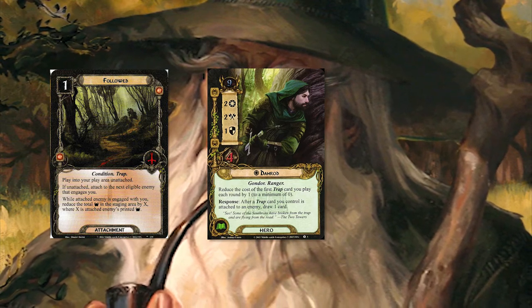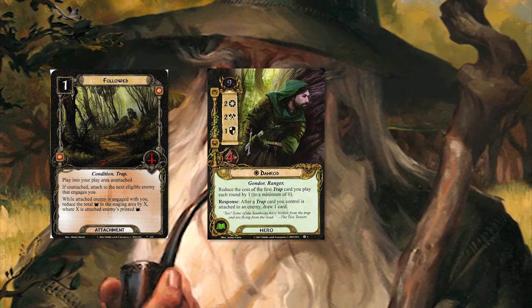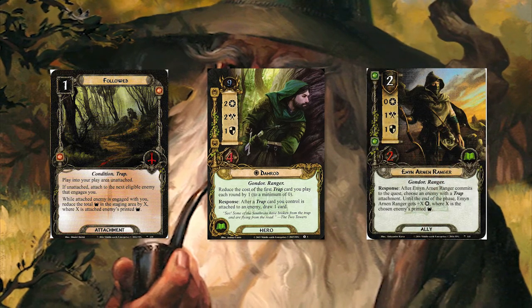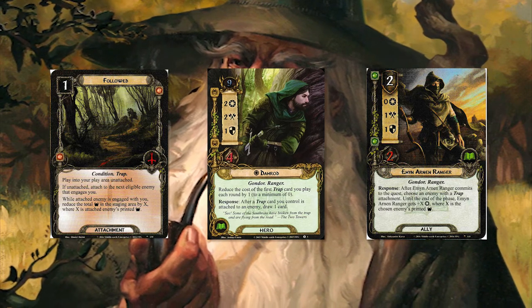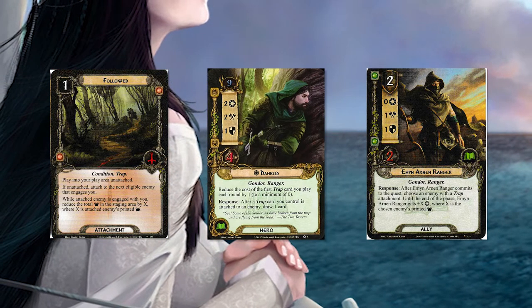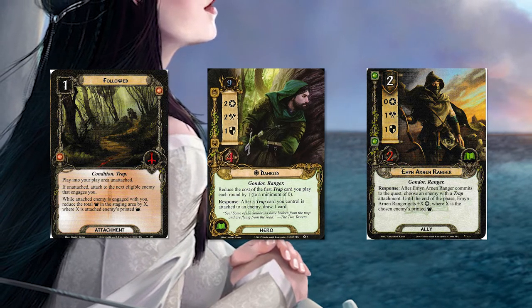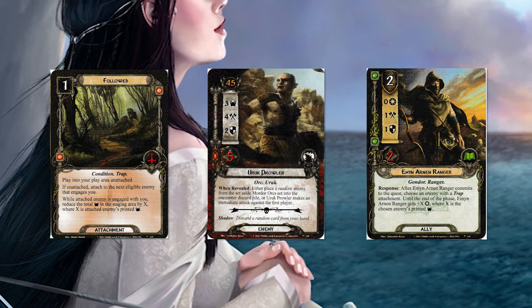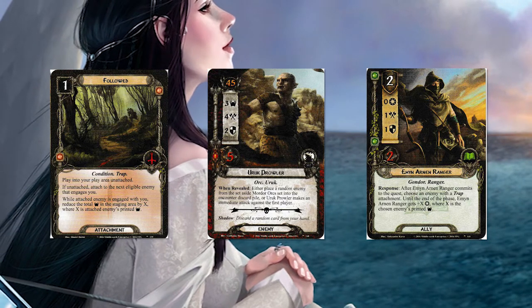What makes this card really good in the Borders of Bree is the second card from Crossing of Poros: the Meneldor Ranger. His stats are not that great — zero willpower, one attack, one defense, two hit points, and it costs two. But when the Ranger commits to the quest, you pick an enemy with a trap attachment and the Ranger gets plus X willpower, where X is the chosen enemy's printed threat. Ideally it will be the enemy you engaged with Followed — say you're engaged with the Uruk Prowler which has three threat, the Meneldor Ranger and Followed will essentially create a six point swing, which is pretty good for just a two card combo.